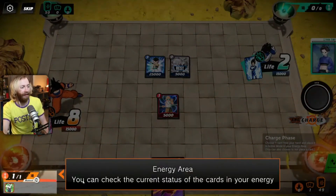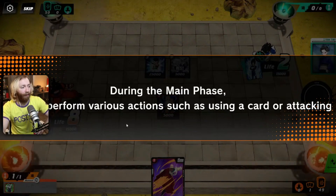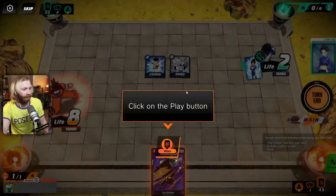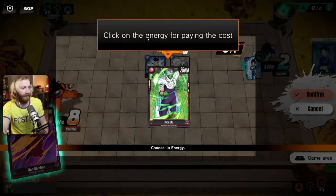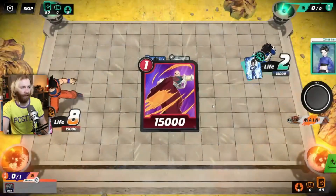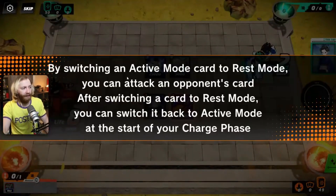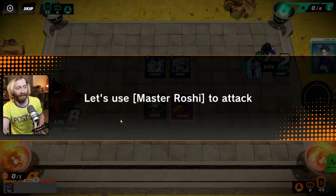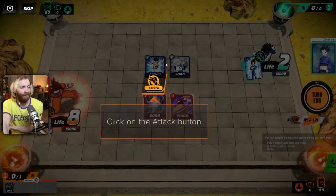During the main phase you can take various actions such as using a card or attacking. To play a battle card in the battle area, you must pay the cost specified on the card by switching the equivalent number of energy to rest mode. The game usually auto-selects which energy to use. By switching an active mode card to rest mode you can attack an opponent's card. After switching a card to rest mode, you can switch it back to active mode at the start of your charge phase.